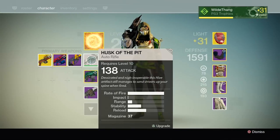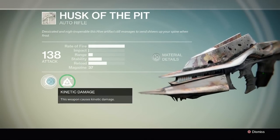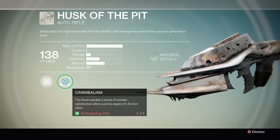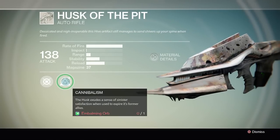It starts off as a white gun, so it's like a very uncommon gun. This is what it starts off at - it's got kinetic damage and cannibalism. Now the only way to upgrade cannibalism is actually killing hive enemies. You can't get XP through doing bounties or anything like that - it's got to be killing hive enemies.